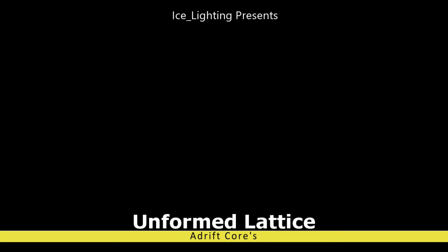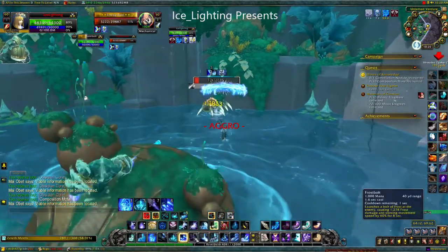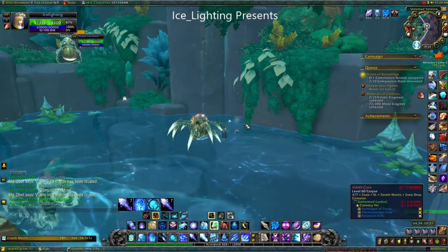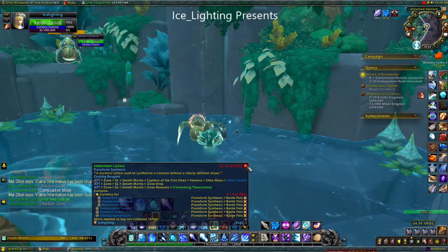Let's get started with the Unformed Lattice. Your best bet for this is the Adrift Course. There's a whole bunch of them over in the Untamed Verdure and all you need to do is go around and kill maybe three or four before I saw this, and I've seen it quite a few times, so either I've been really lucky or it's quite a good drop rate.